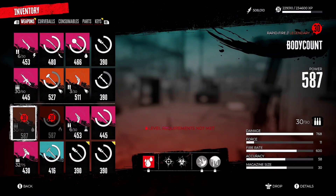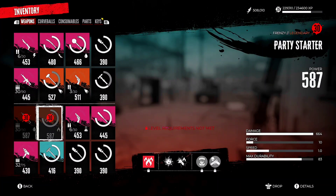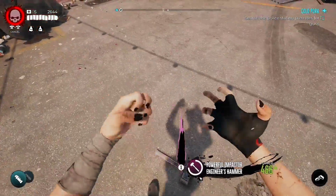In Dead Island 2, make sure to have a full inventory like so and you need all your slots filled in like this. Then you want to have the weapon that you want to duplicate on the ground.